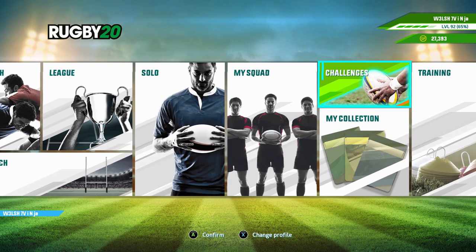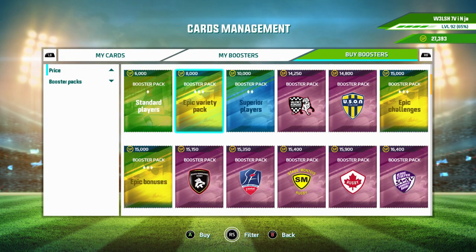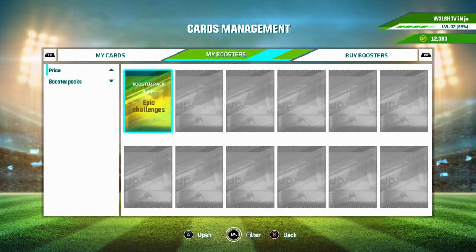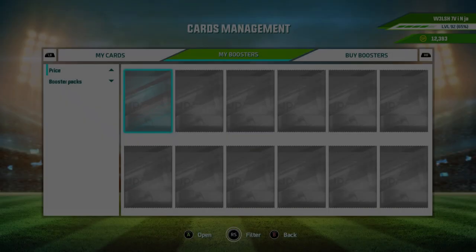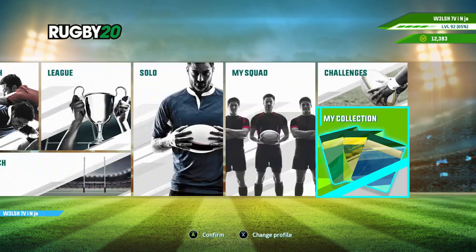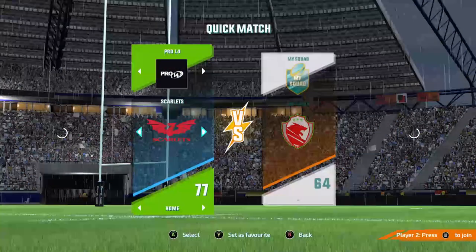First off, one of the big things we need is going into the collections — we are going to need a whole bunch of these epic challenges. I've only got 27,000 so we'll pick up one. The epic challenges give you certain percentages on SP points earned in a game. We'll open it up and see if we can get the one we're after. There are some good ones — I'll do a big list. The one we want is the one in the top right there, 'Take Your Time.' We want to have all three be the same challenge.